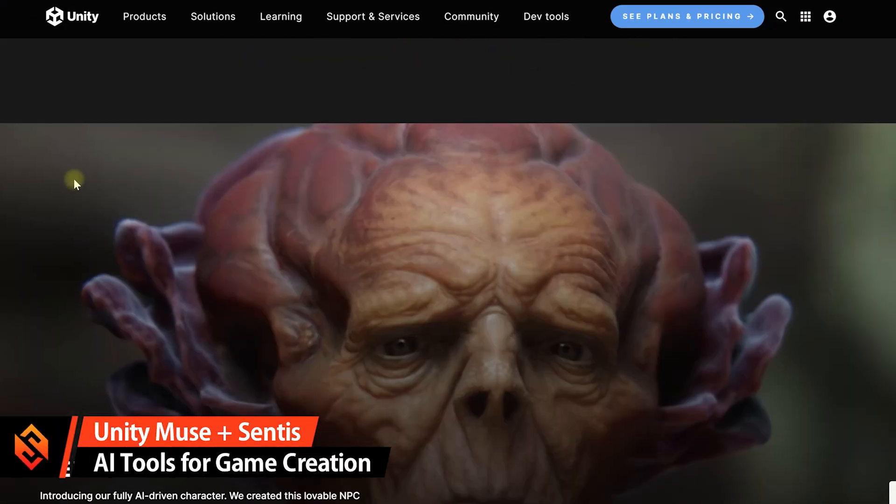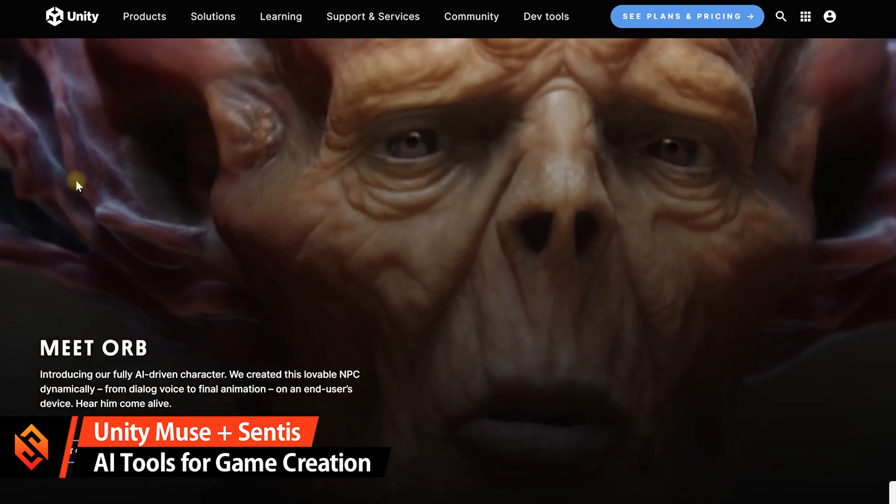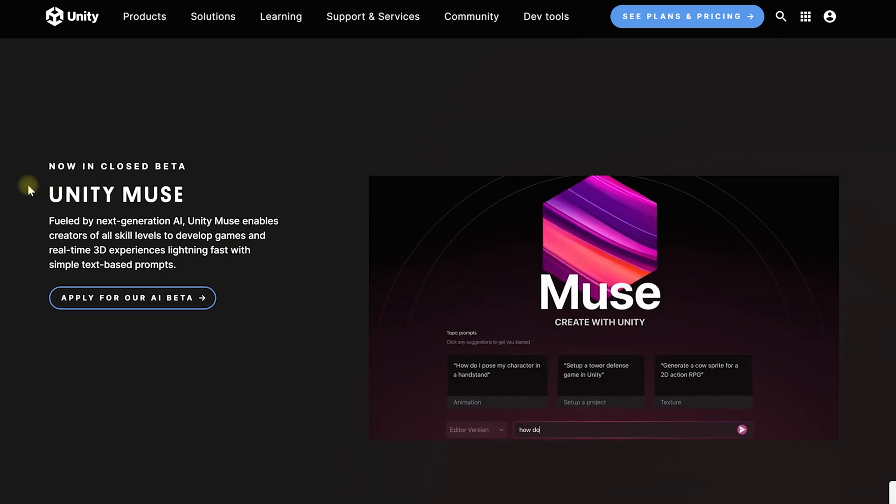Unity, by the way, is introducing some AI tools as well. One is called Muse and one is called Centis. They're meant to make it easier to create your game, create assets, or integrate AI models directly into your game. More on that a little bit later.